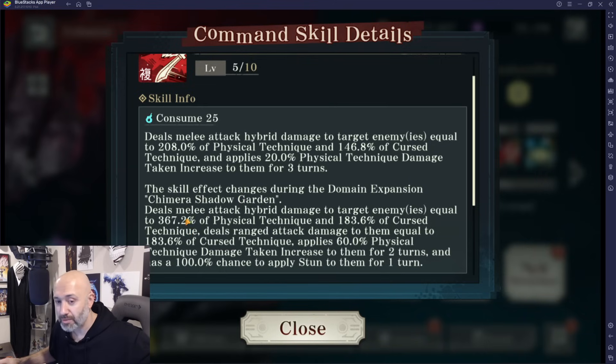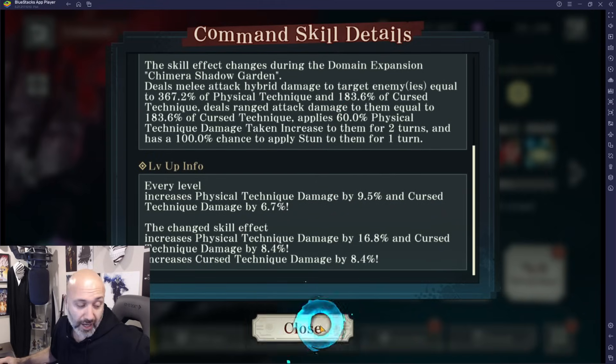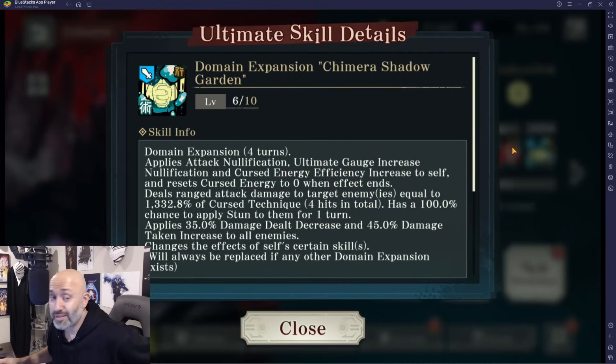During domain expansion, Sprint Slash becomes Chimera Shadowgarden and deals way more damage — almost double, a little more on the curse side. It deals ranged attack damage to all enemies at 183% of cursed technique, applies 60% physical technique damage down, and has a 100% chance to stun, giving you a whole new turn. Domain Expansion at level 6 applies attack nullification, energy gauge increase, nullification, and cursed energy efficiency increase, resets cursed energy to 0 when the effect ends, deals ranged damage equal to 1,332% of cursed technique for 4 hits, with 100% stun, 35% damage dealt decrease, and 45% damage taken increase to all enemies.